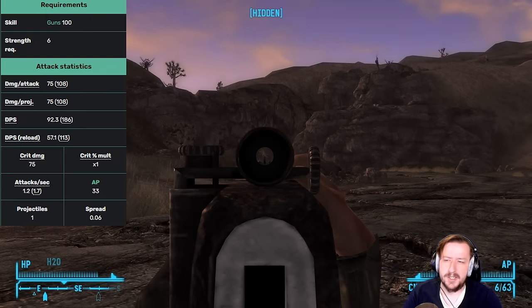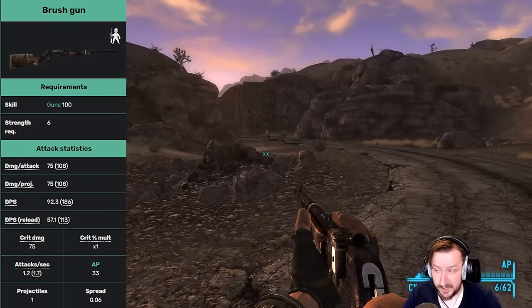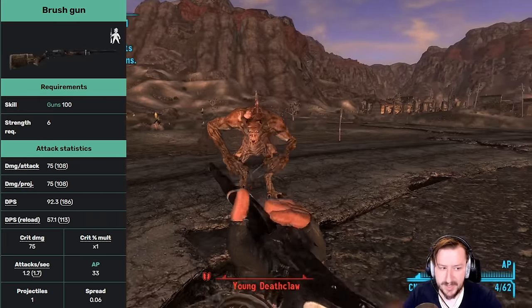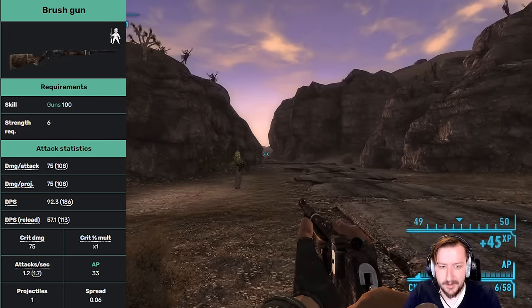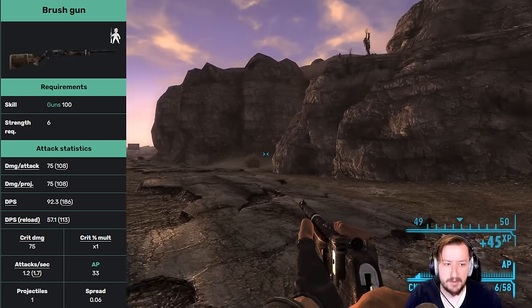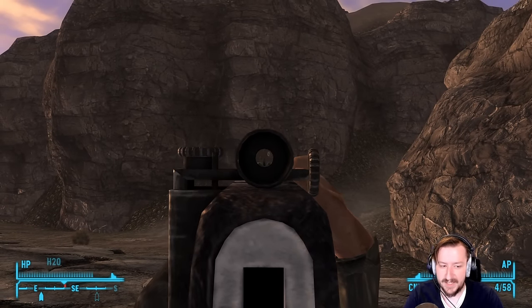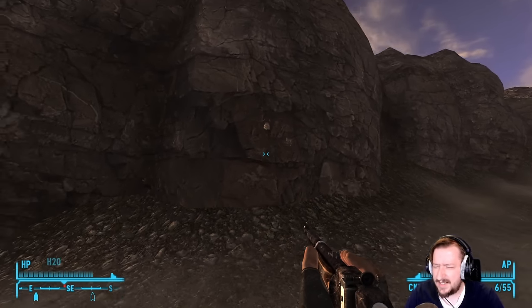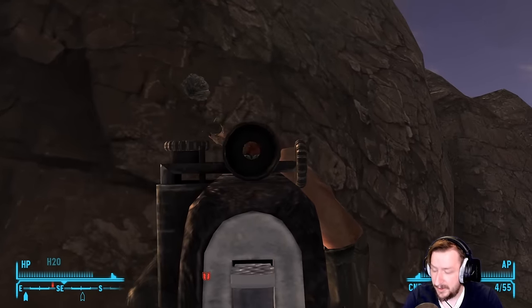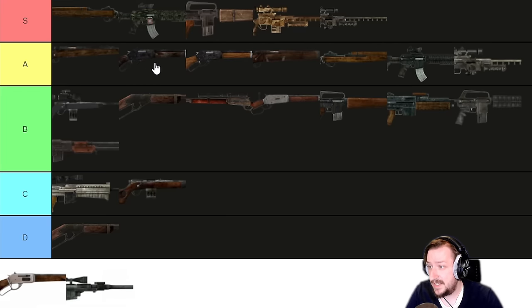Our next weapon is the Brush Gun. It requires 100 guns and 6 strength and is a .45-70 rifle, so it does a lot of damage per shot with pretty good DPS. It has high crit damage and is extremely accurate since it is a lever action. It only holds 6 rounds and isn't the fastest to reload, but it's not terrible. Since it's a lever action, it's affected by the Cowboy perk, which makes it pretty devastating. It has one modifier: the Forged Receiver, giving it more health. The Brush Gun is really solid and really heavy hitting — I'm going to put this one high up into A tier. It's probably better than the Trail Carbine for practical purposes, though I do prefer the Trail Carbine's sights.